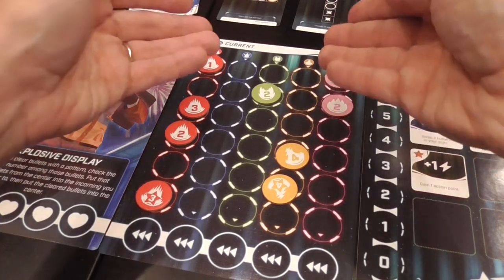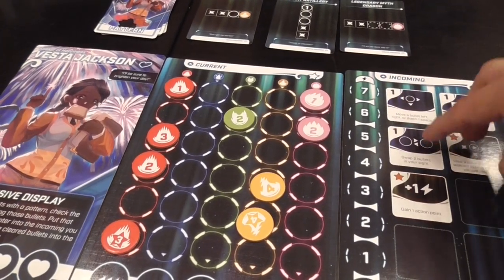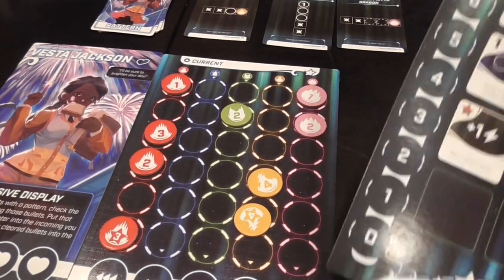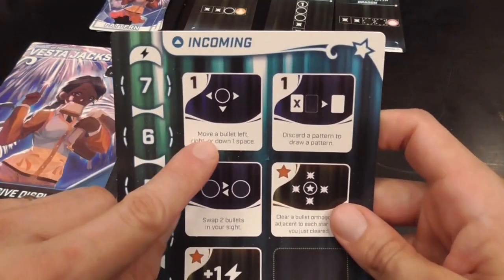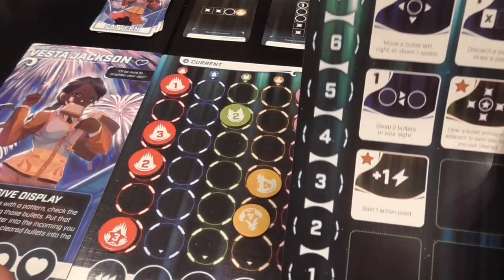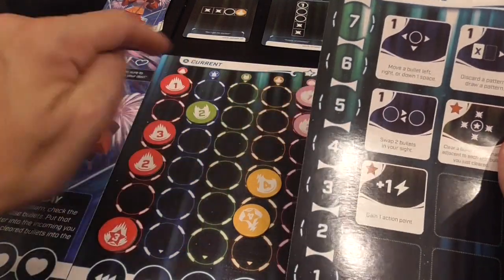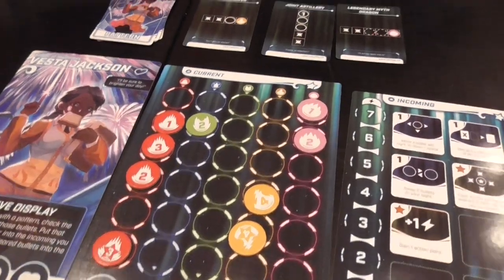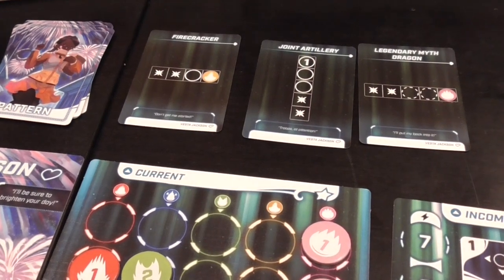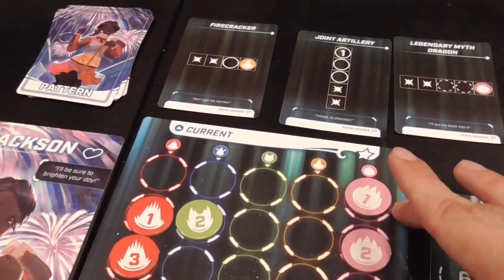Back to the competitive mode — bullets will come to your personal display, and you will use actions indicated on your character card to manipulate and move them around. For example, Vesta Jackson can spend an action to move a bullet left, right, or down one space. It's very hard to pull tokens up in this game. Vesta wants to move this token here spending one action, and then this token here spending another action — we're moving tokens like that because we're trying to match the patterns, which are the main way, along with personal game effects, for players to clear tokens from their personal display.